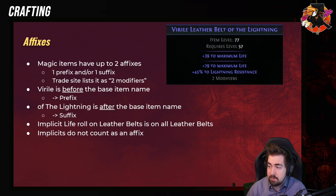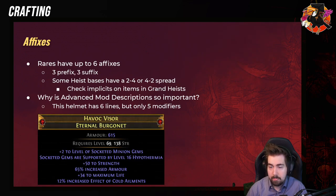Here's a great example of a leather belt. We see the life — 79 life. The 'Viral' is the prefix and the 'Lightning' is the suffix, and then we have the implicit. It's important to know that you cannot have three rolls of life for, like, 210 life combined. You can, however, on some items have hybrid mods, which are harder to see.